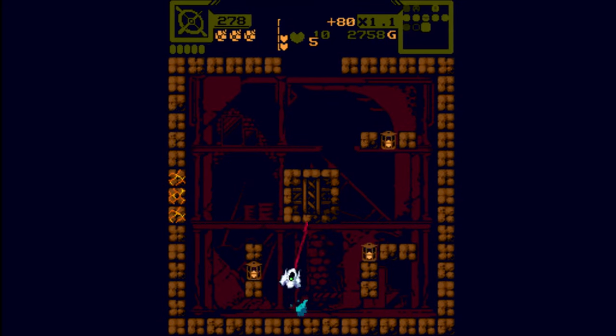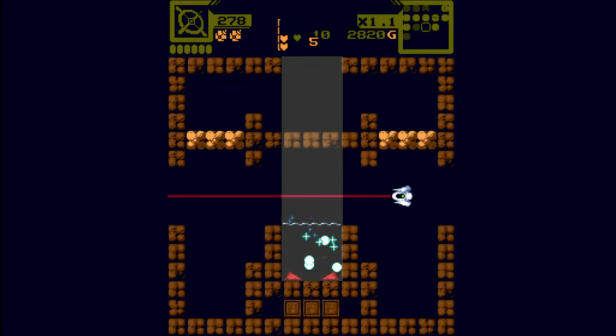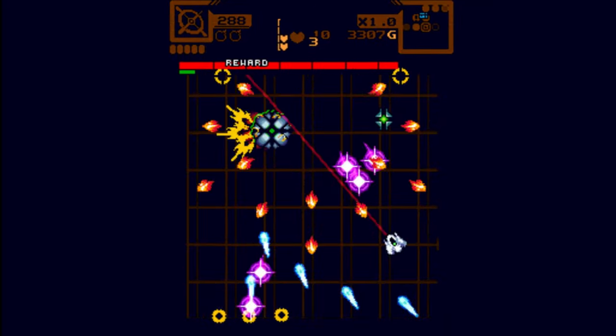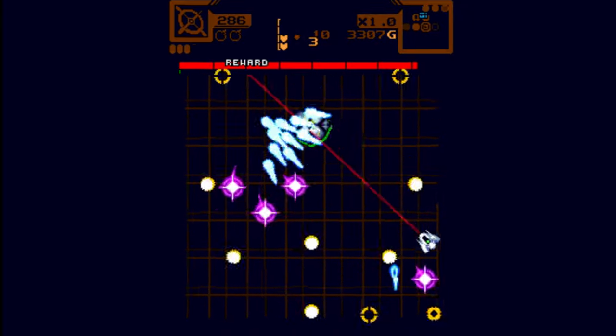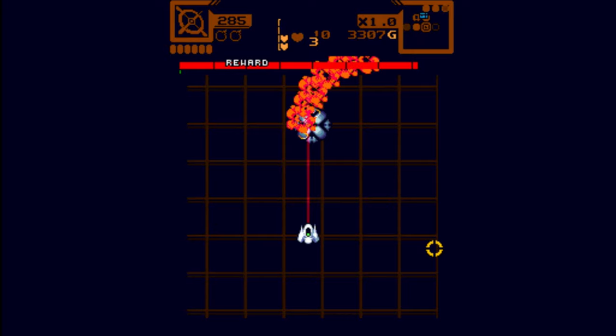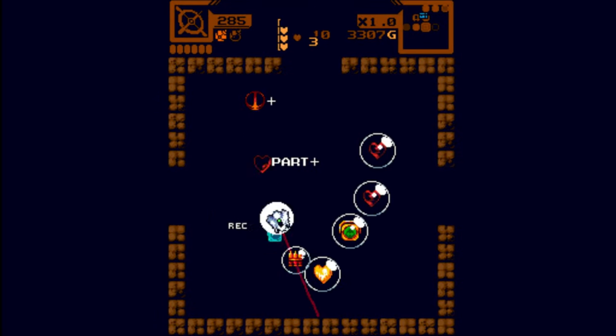For me, it's definitely up there as a proper top tier twin-stick roguelike and you could do a lot worse than to seek it out and give it a go. Star of Providence may currently only be available on Steam for the price of £12.79, but it really would be ideal for PlayStation or Switch if they ever have the chance to port it over. Honestly, I'd like it so much that I'd probably buy it again just to play it on them — and that tells you exactly how I feel about this game.